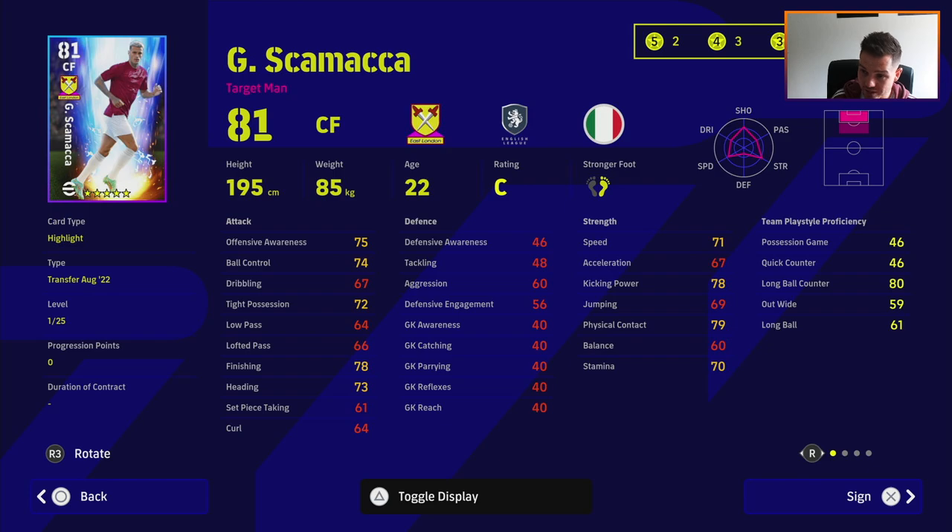Scamacca, playing with West Ham - 67 acceleration, you're just wasting your time with players like that. There's a load of players on the market with better stats in finishing and heading, even though he's really tall. There are a lot of really good center forwards with good pace - even Ibrahimovic would be better than him and he's quite cheap in the game. Or Falcao, Cavani, somebody like that.